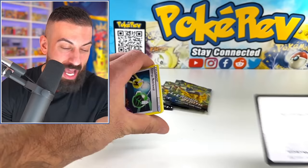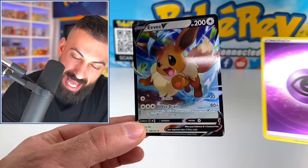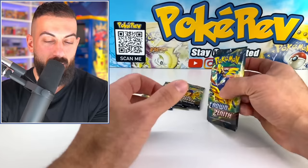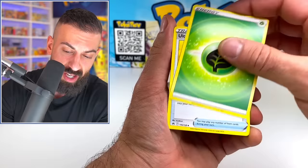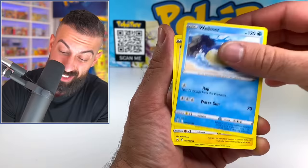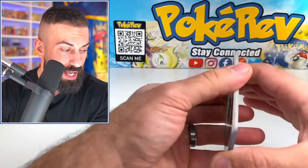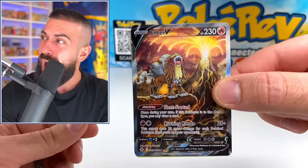Wailmer, then the psychic energy — oh, we got the Eevee V! No way, that's so sick to go with the Glaceon! Definitely seeing different cards compared to the Japanese version of the set we opened about a month ago. The signed cards, the Eevee stuff — and of course the Pikachu from the Precious Collection box is interesting. Scizor. I feel like we got completely different pull rates on this box — still three more packs though, so anything can happen.